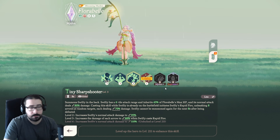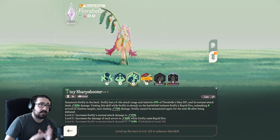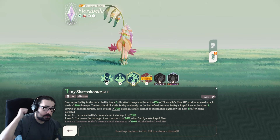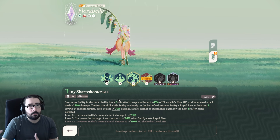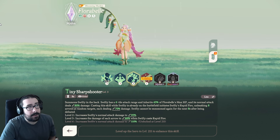Tiny Sharpshooter is the skill that spawns Swifty. Swifty is the archer, a ranged unit summoned in the back. She has a six-style attack which is almost full range, if not full range — it depends on where Florabelle is, so keep that in mind.